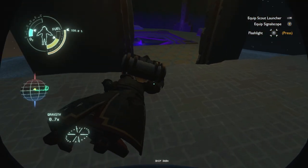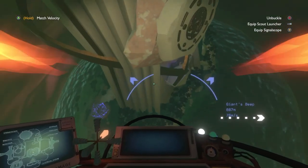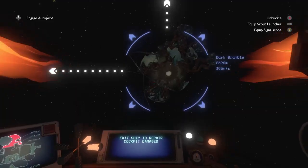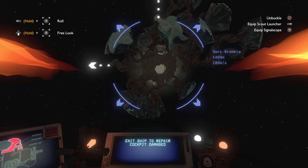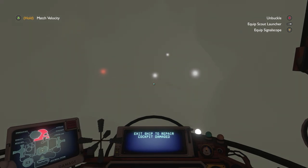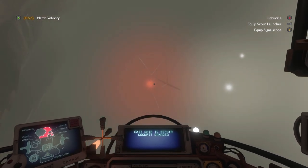The Nomai are a spacefaring race that have been gone from the solar system for a long time. Their ruins can be found all over the various planets. The goal most people will likely formulate is: let's find out why the sun is exploding. From here it gets hard to explain without spoiling things, because the game is literally about going out there and finding what there is to find. Through this action you will learn about the Nomai, why they aren't in the solar system anymore, and the details surrounding why you keep waking up every 22-minute cycle back where you started.